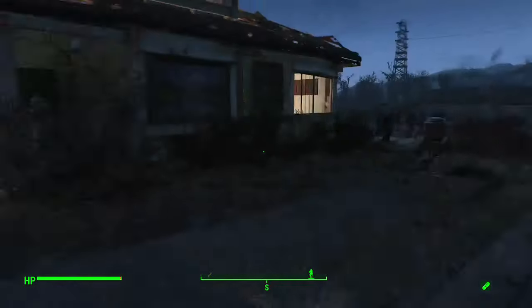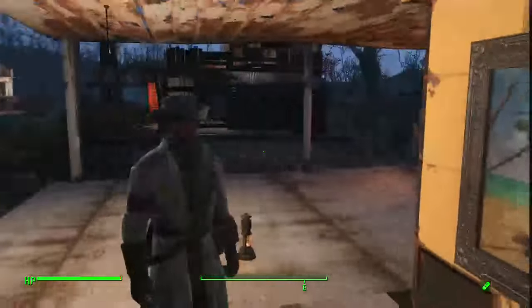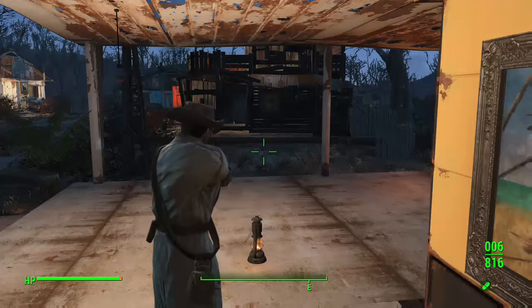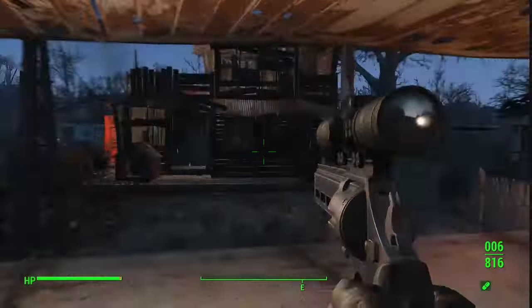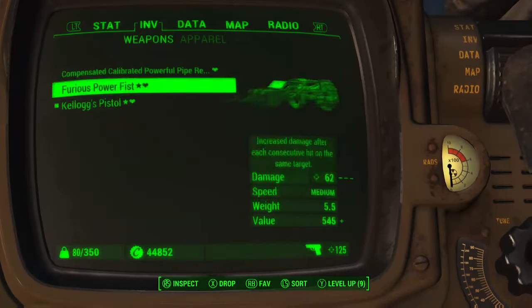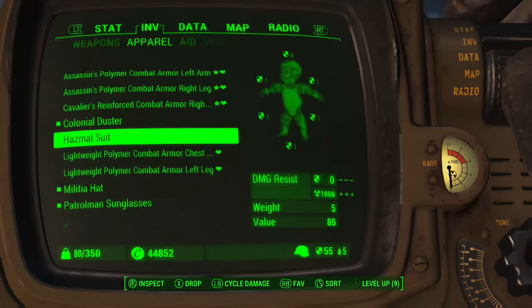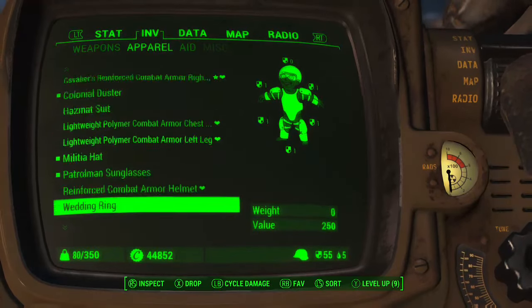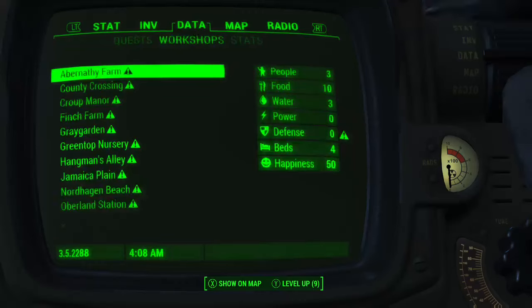I'm currently rocking a cowboy look. I'm using Kellogg's pistol with the sights on it - I like this thing. I've got the power fist as well. I have 80 weight out of 350 which is annoying me. I've got the hazmat suit in case there's radiation. Pretty good to go, and Nick Valentine is my companion at the moment.